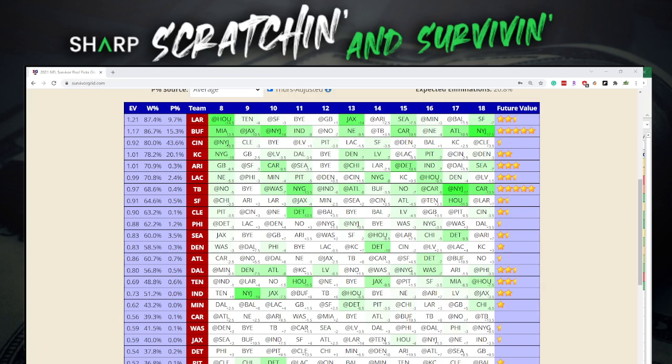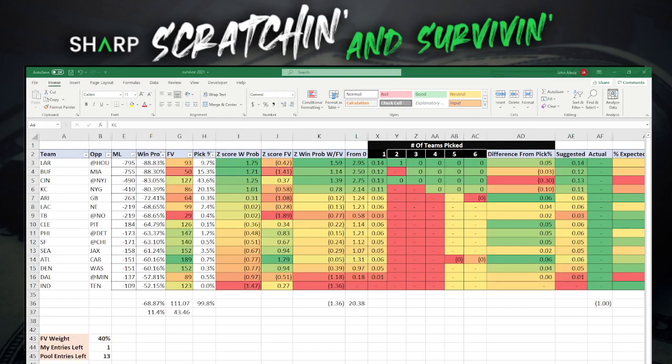Do I expect Buffalo to lose? No. Do I expect Cincinnati to lose? No — but it happens. That's the whole reason these pools get destroyed. There's an 88% chance the Rams win; Cincinnati has an 83% chance of winning. We don't expect them to lose, but double-digit favorites do lose. You want to be on the right side. We're not trying to pick the winner — we're hoping that when Cincinnati loses, we're going to be one of the few people still standing. For a big pool, I'm okay joining the Cincinnati party, but I'd prefer Kansas City in larger pools.